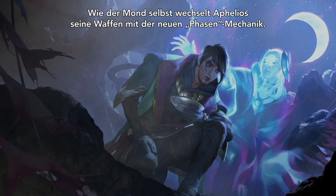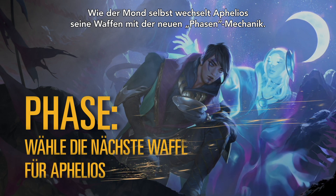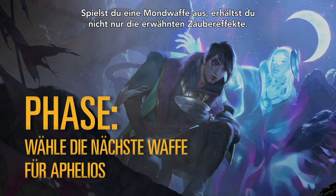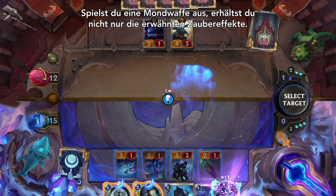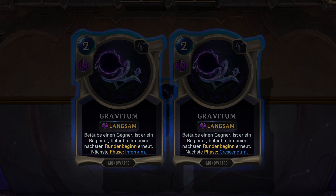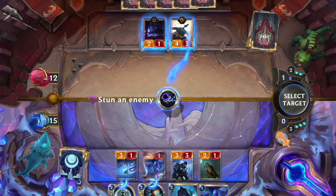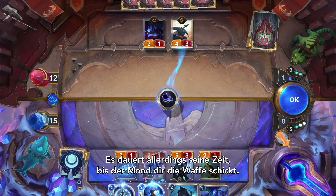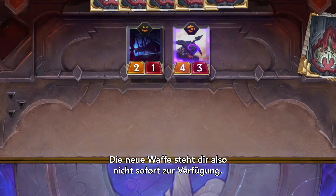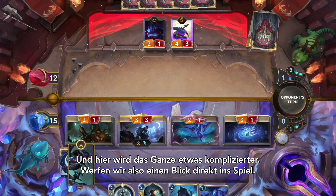Just like the moon itself, Aphelios cycles through his weapons with a new mechanic called phasing. Playing a moon weapon doesn't just grant you the spell effects we went over — you'll also be presented with two other moon weapons. Pick the one you want in order to begin phasing it into play. However, getting weapons sent down from the moon takes some time, so you won't be able to play your new weapon right away.